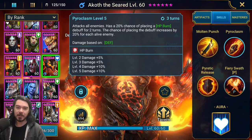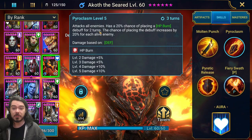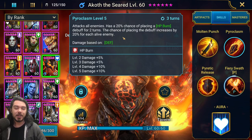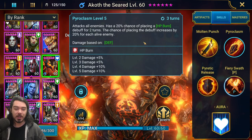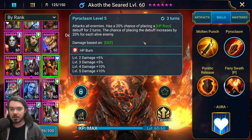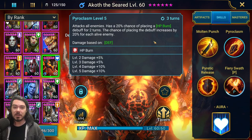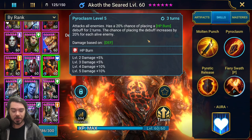The real draw — the thing that makes Akoth insanely good — is his A2 Pyroclasm. It's a three-turn cooldown, booked or not. It attacks all enemies and has a 20% chance of placing an HP burn debuff for two turns. But the chance increases by 20% for each alive enemy, which means with four enemies it's a 100% chance of AoE HP burn on a three-turn cooldown. This makes him a game changer — great for Doom Tower waves, and for Hydra there are always four heads, so it's always 100%.